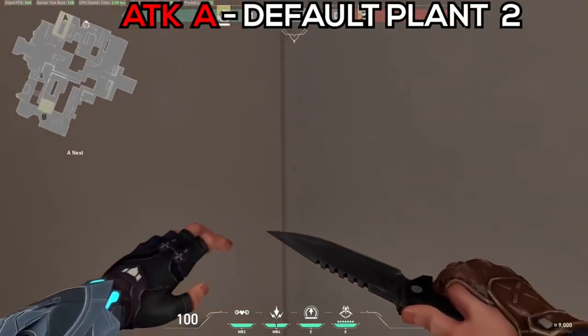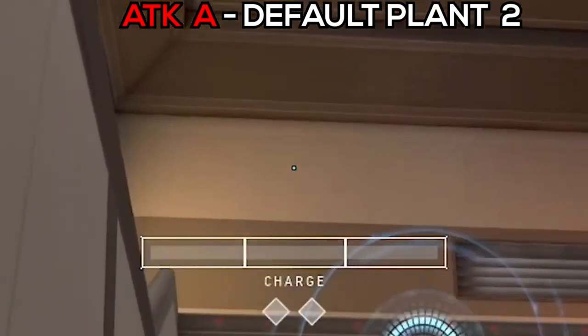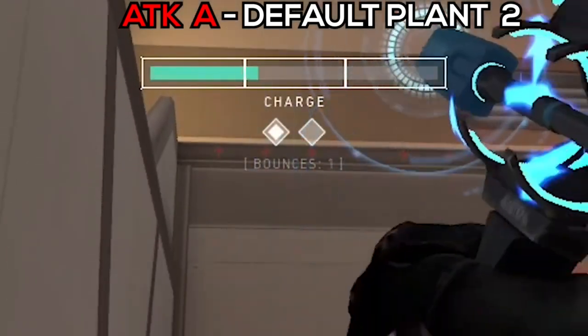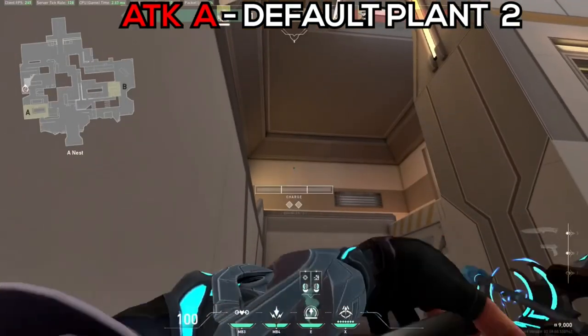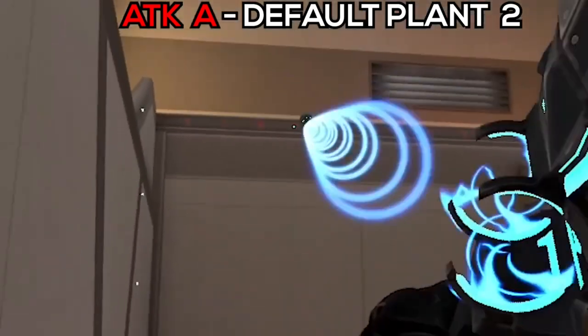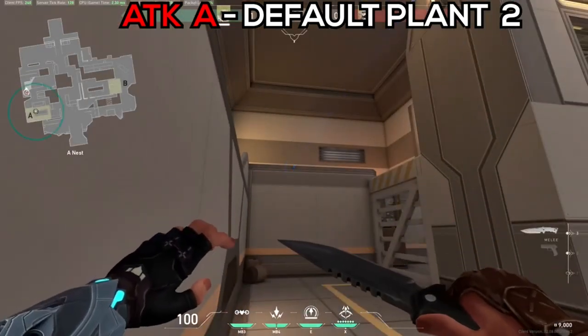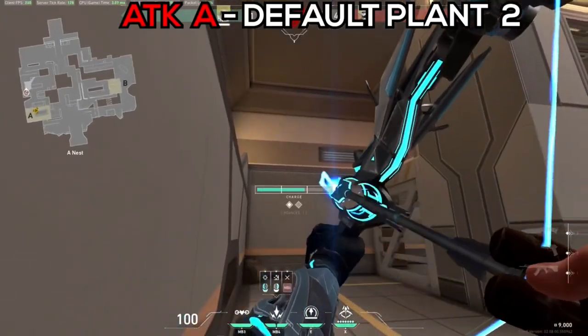For the first shock dart, aim that star on top of it, one bounce, two-charge. For the second one, aim at the fourth right arrow, one bounce, half charge. Both arrows will look like this — you can of course time it with the ult as well.